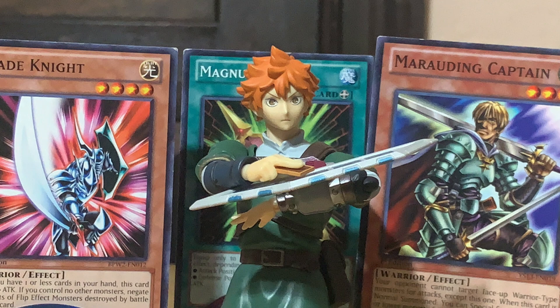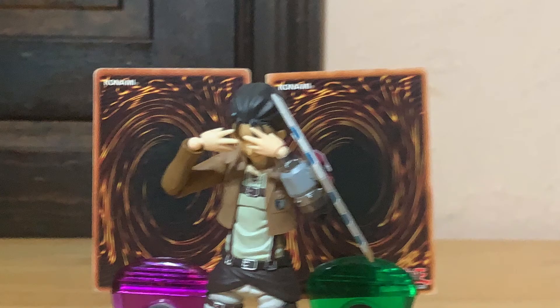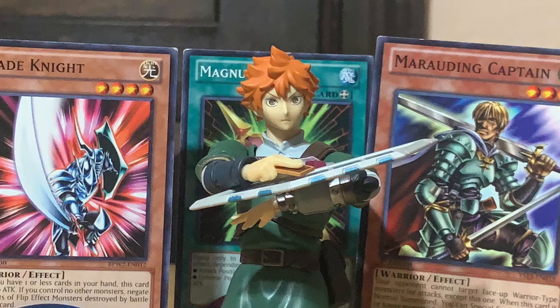Whenever Marauding Captain is summoned to the field, I can special summon a level 4 or lower monster. So please welcome out my Blade Knight! I'll activate one final magic card — Magnum Shield! Depending on the position of my monster, its effects change. Since Blade Knight's in attack mode, it gains attack points equal to its defense points — an additional 1,000 attack points! That's more than enough to crush Submarineride. Go! Blade Knight, destroy Submarineride! Now for some payback!